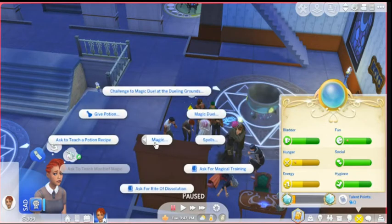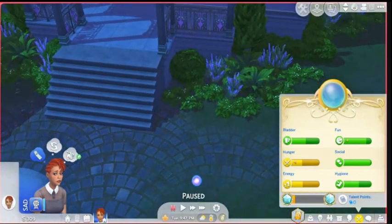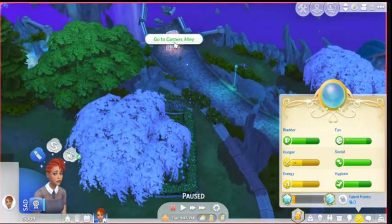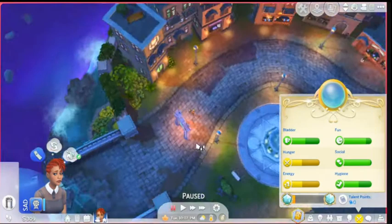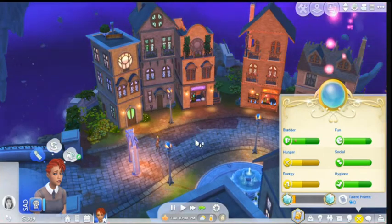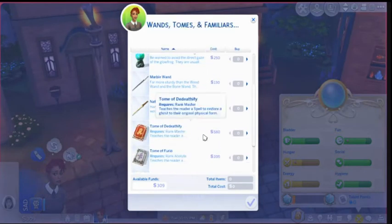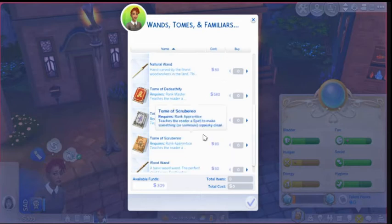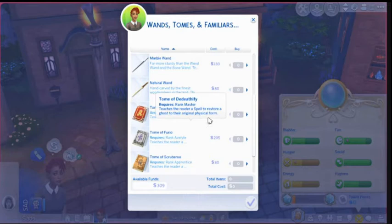More magic. You have nothing else for me. Now I'm sad because I don't know this person who died. Let's go see what there is over here. Bannerfly Fairy Glow Frong, Marble One Natural Frong. Tomb of Death Defy, Tomb of Furio, Tomb of Scrubberoo. I don't know which ones we have and which ones we don't, so I'm not going to buy any of those yet.